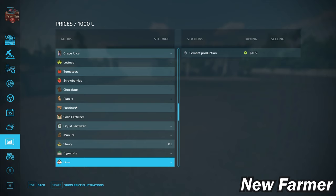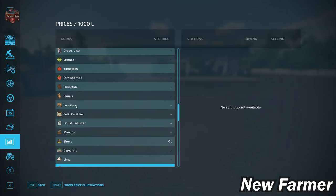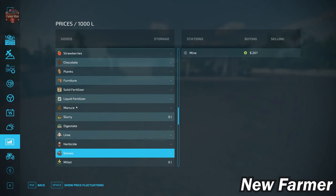With respect to lime, we have the ability to sell lime at the cement production plant. We also have the ability to sell our stones down at the mine.